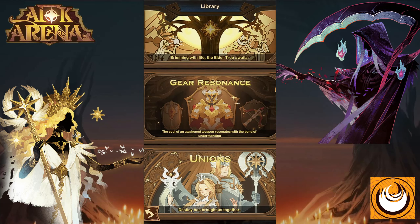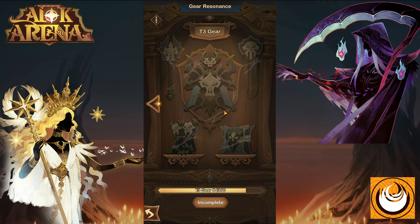Hey, it's me Riker. Today we're going to have a look at the brand new feature that has been added to the game: Gear Resonance. This is a massive quality of life feature, and what it allows you to do is take any piece of gear that you may have and upgrade it to tier 3. This is a massive change as it allows you to essentially equip top tier gear on every single one of your heroes.